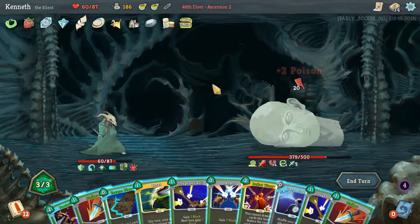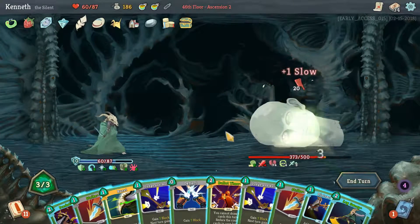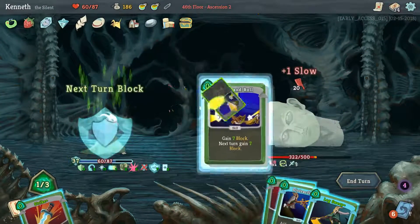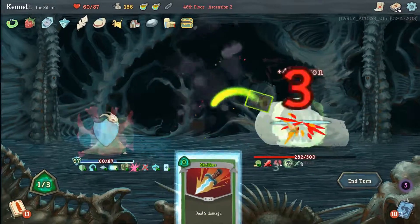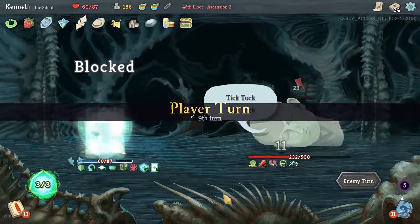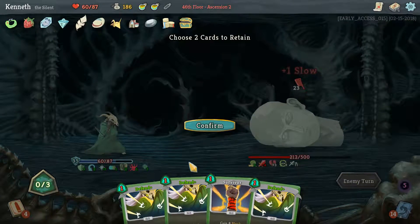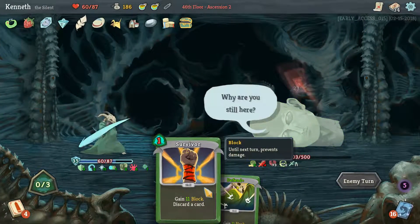He is going to attack this turn apparently. Get any card draw out of our hand once again before we Bullet Time. Wrong order, once again. Continuing to wrong order the attacks. I hope we did like half his HP there. I hope we at least get through the boss, or else this probably wasn't worth it. A Survivor, which I am okay with. Why are you still here? I am also asking myself that very question right now.